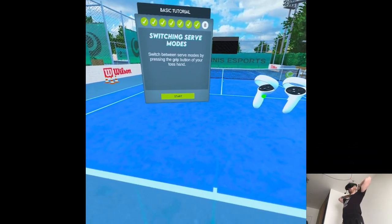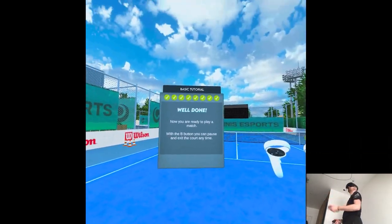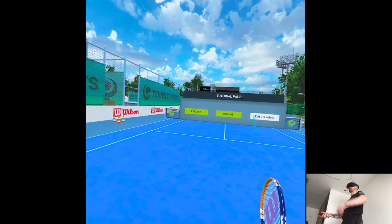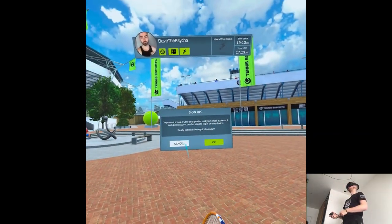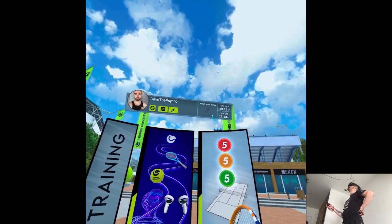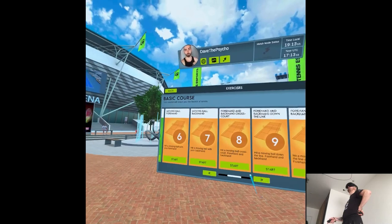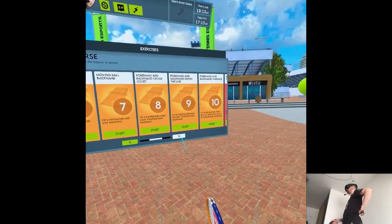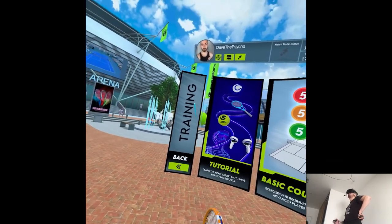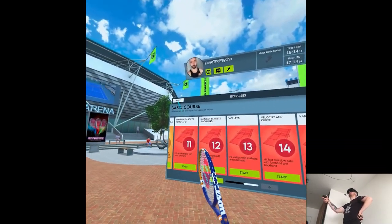You can switch between toss modes anytime by pressing the grip button of your toss hand. Now you're ready to play a match — with the B button you can pause and exit the court anytime. So we have time match mode and training. There's a lot of stuff, but I want to go straight to matches. There are different serves and different techniques to get you more into the tennis rules.